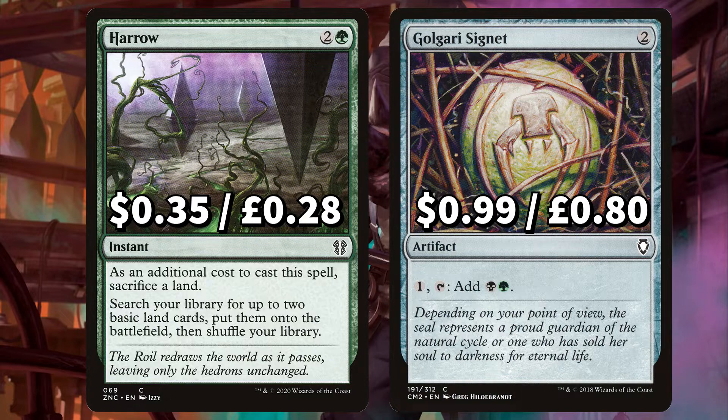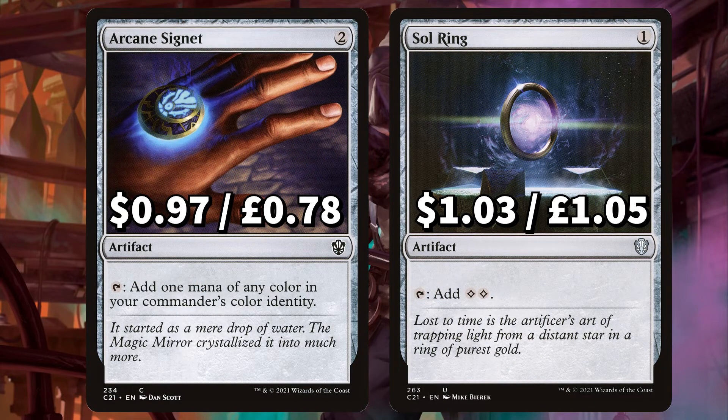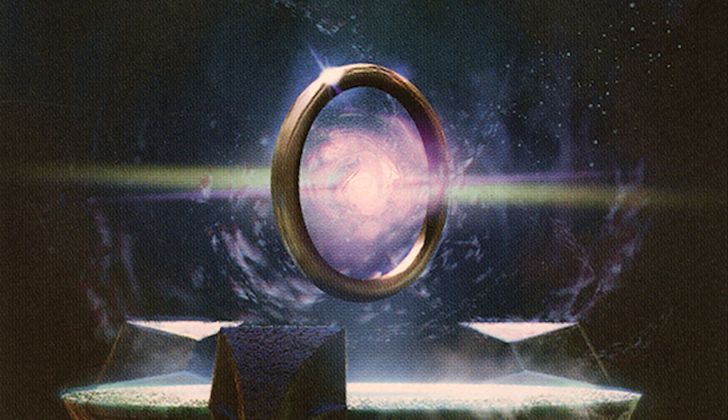And Golgari Signet to pay 1, tap and add that Golgari mana. Continuing that trip to Signet City, we have both Rakdos and Gruul Signet to both do exactly the same for their respective colours. We've got Arcane Signet to add 1 mana of any colour in Mr. Orfeo's colour identity. And finally, we have Sol Ring — because Sol Ring.